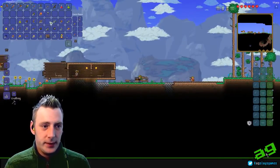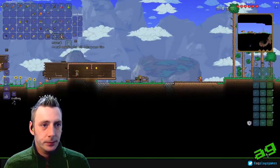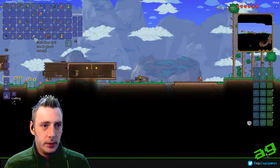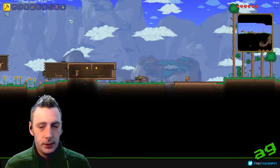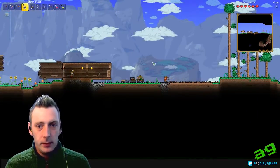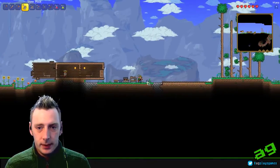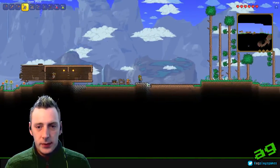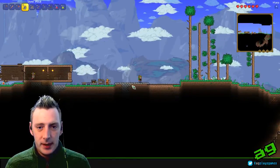So this is what we need to get started with some prettification. So what I'm going to do is very quickly just organise my inventory. One thing I wanted to talk about is how blocks blend, and you can see what I mean here.